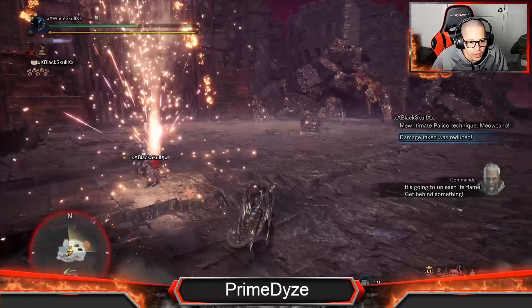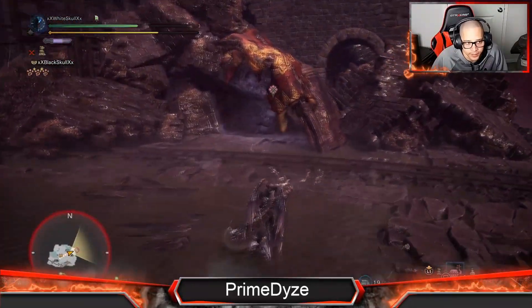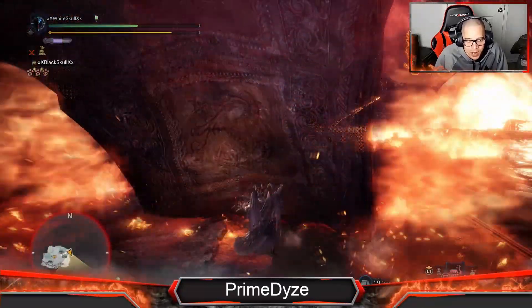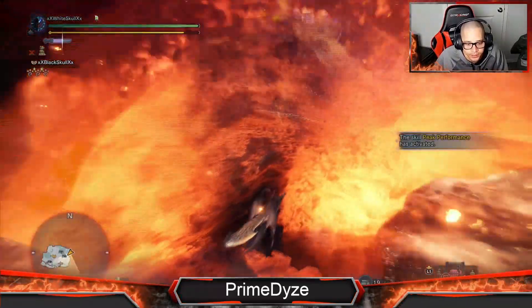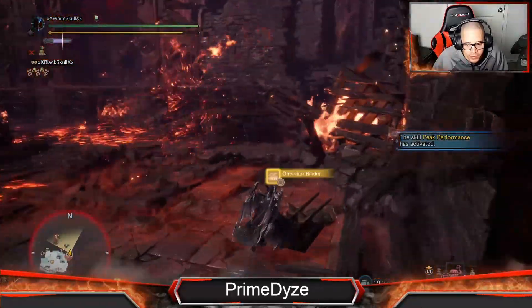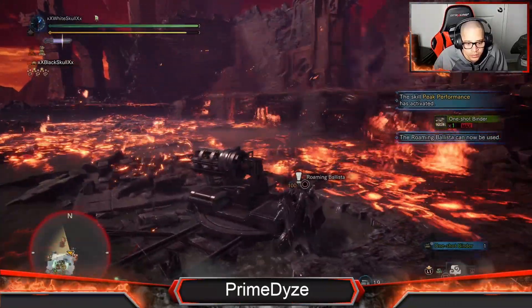I hate it when he hits me because my Peak Performance skill drops and I do way less damage. So approximately at the five or six minute mark he's doing his flame — it's not the best timing but I'm still good. It all depends how fast I can get through the second phase. Let me grab this smoke bomb.